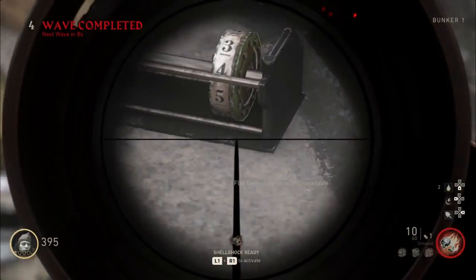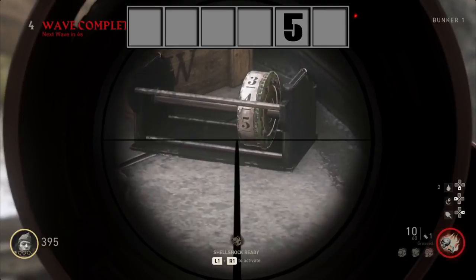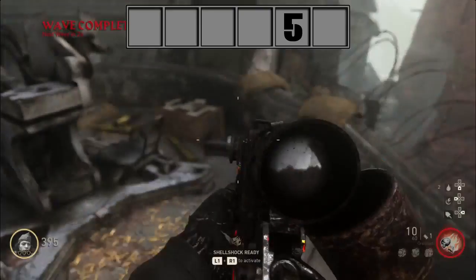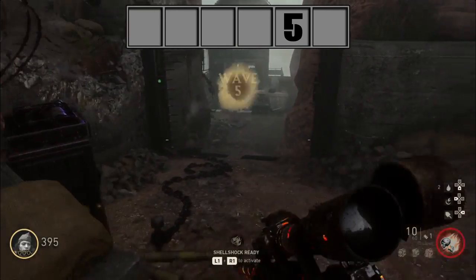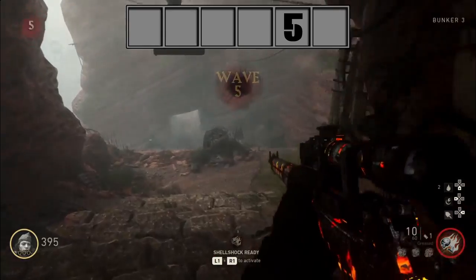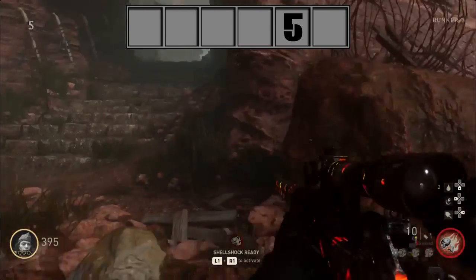The first enigma machine you're going to see is right next to this flat cannon. You can see it has the number five in front. Don't do three, don't do four — you do five. The one underneath the bar. So there are going to be six numbers total, but we only found five enigma machines. Since this looks like it's in the fifth place, we're going to set five in the fifth spot.